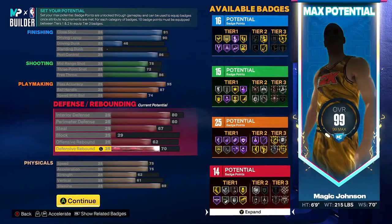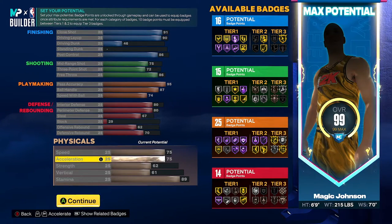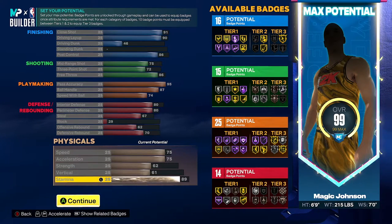So then of course you got your physicals you got to put stuff into as well: 75 speed, 75 acceleration, 62 strength, 61 vert, and 89 stamina — and that is the Magic Johnson build.